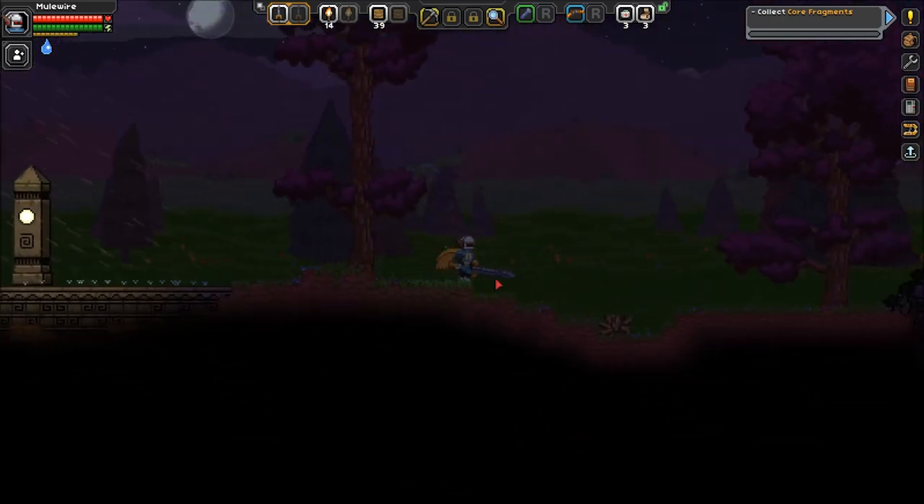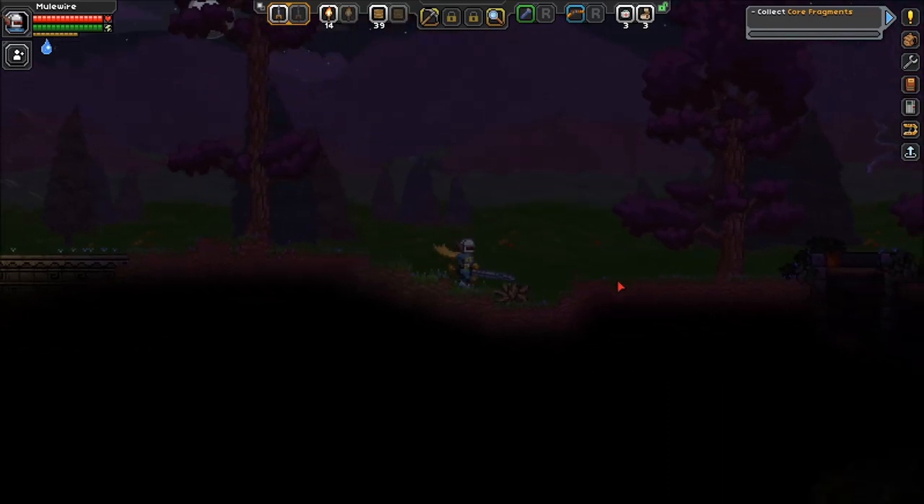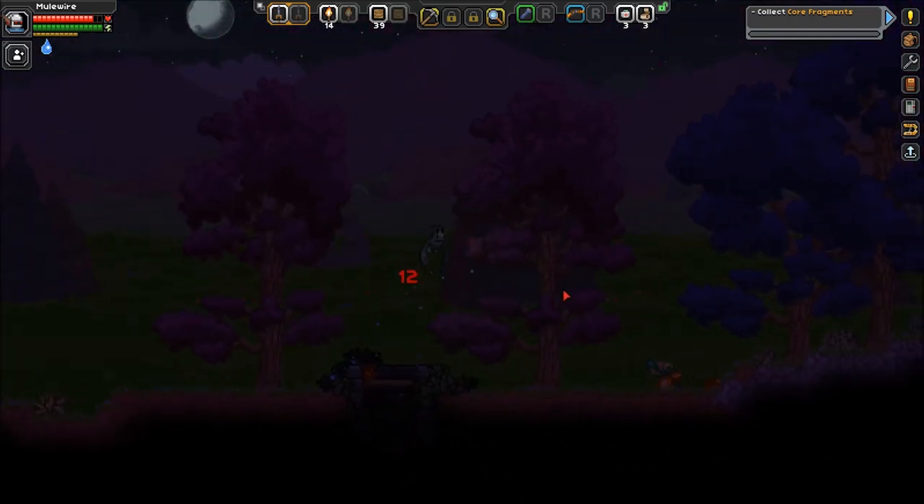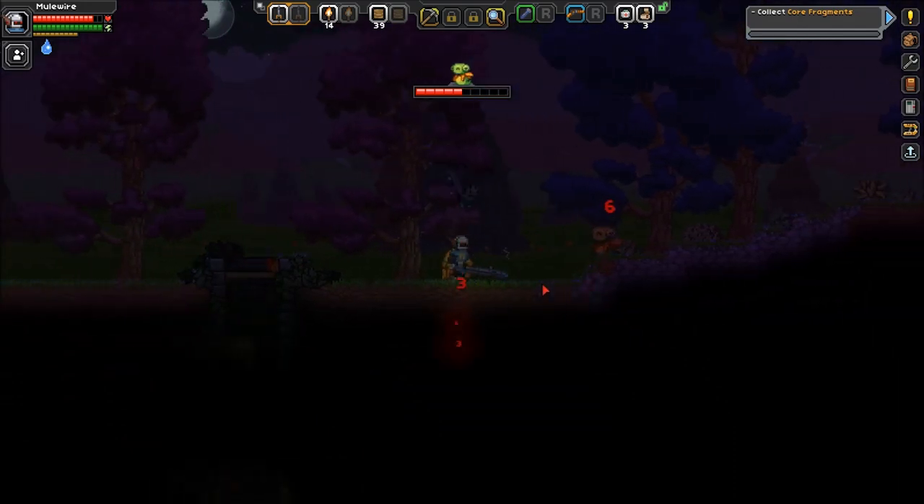Core fragments are found below the Earth's surface — or, I guess, the planet's surface. Oh no, everything's gonna kill me today.